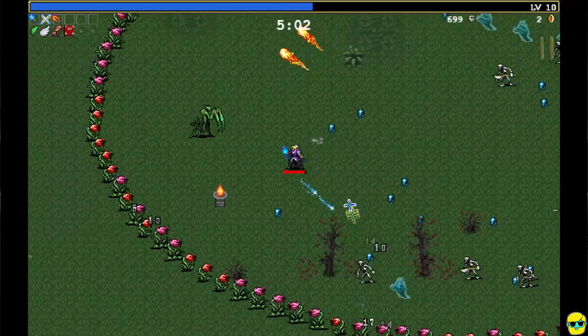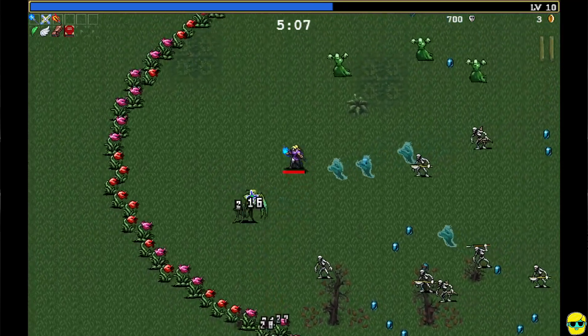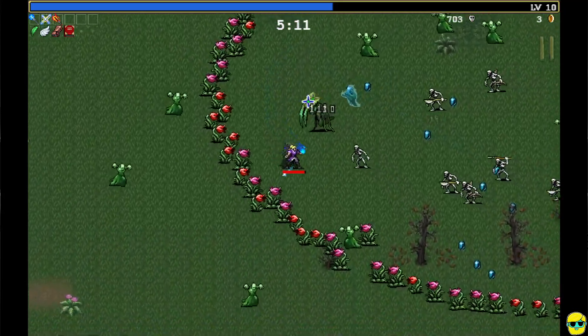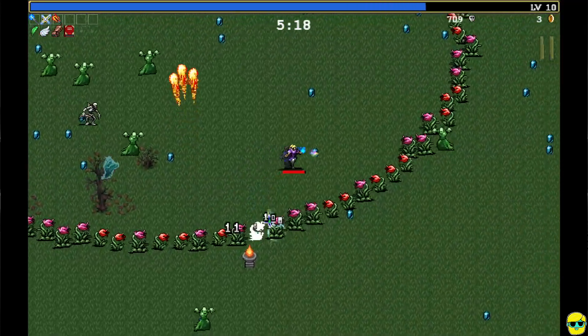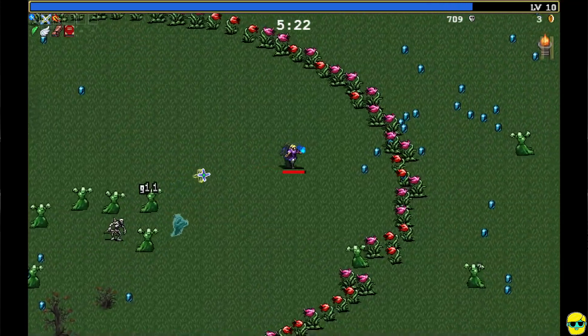We've hit the five minute mark, so here come the flowers. We can just kind of hang out here, see if we can kill any of them, maybe work our way through. I'm not really stressed about it — they will probably disappear before they enclose us fully anyway. We can just take some time, and there's a bunch of gems over there.